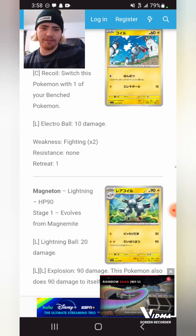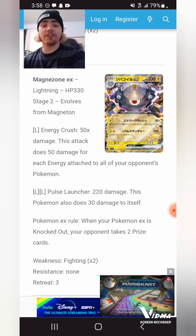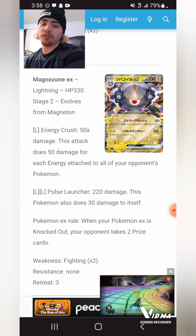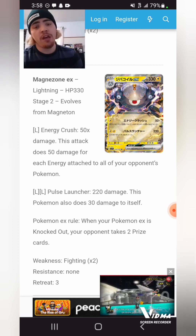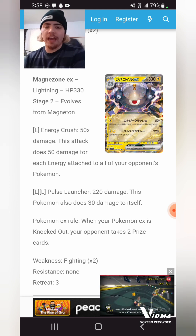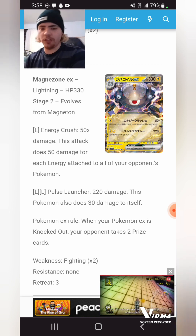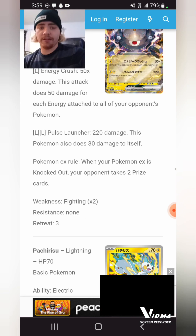Titan should have gotten an EX — they did my dude dirty. Miraidon EX's 330 HP: for a single Colorless, Energy Crush does 50 times for each Energy attached to all of your opponent's Pokemon — pretty okay. For two Lightning it does 220 and does damage to itself. Unfortunately 220 is a little bit low, especially for a Stage 2-level investment. You have to go Rare Candy, attach turn one, then attach turn two. Energy Crush has always been one of those attacks where it's either seen widespread play or very fringe play that came in clutch. We'll have to see how Miraidon shapes up.